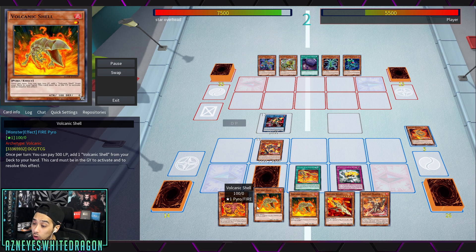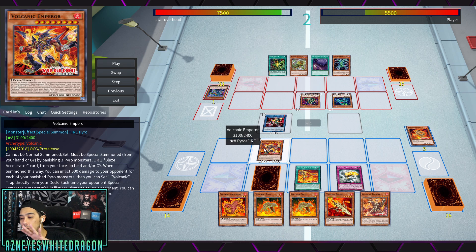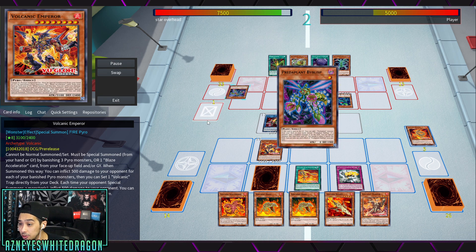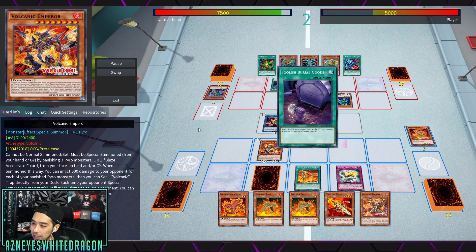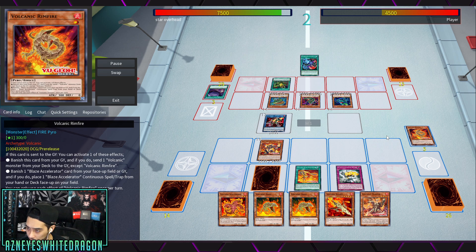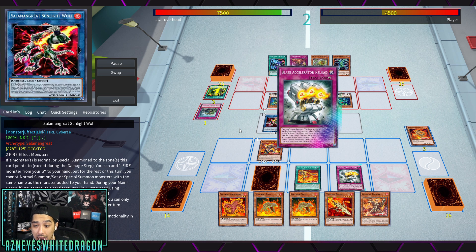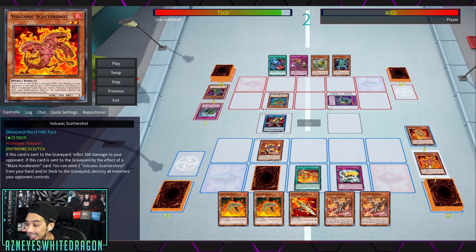That lets you recycle a lot of things like Scattershot, which lets you Raigeki your opponent as a potential surprise play, or you can recycle your Shells for whatever you need. It doesn't seem super OP. Volcanic Emperor also has an effect where anytime your opponent special summons they take 500 points of burn damage. The thing that makes this deck really good is it's kind of hard to read unless you look at their graveyard and understand how the deck works. Sunlight Wolf is great - it lets you add any Fire monster from your graveyard back to your hand.